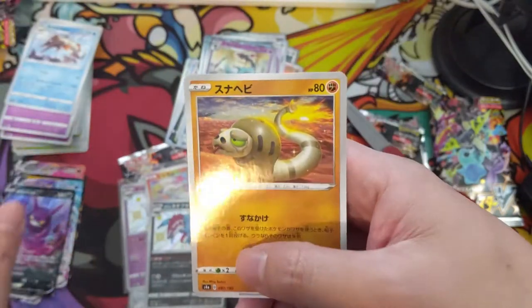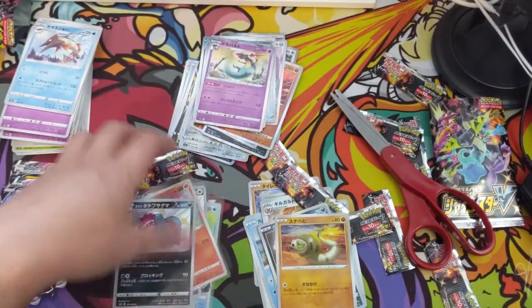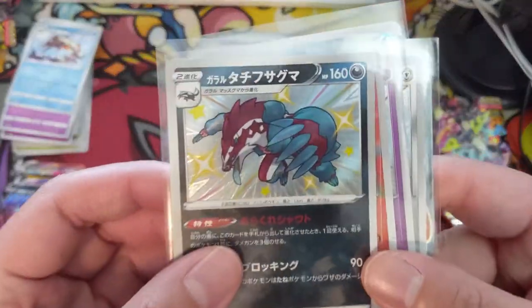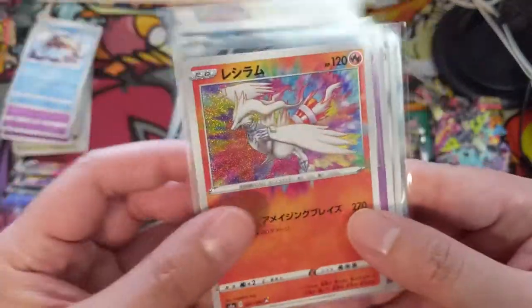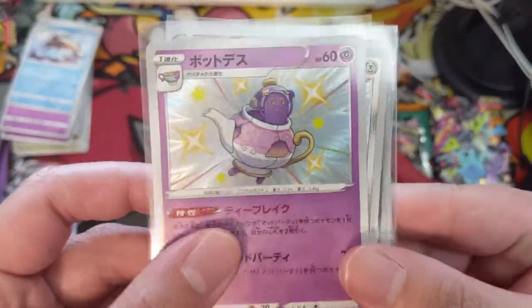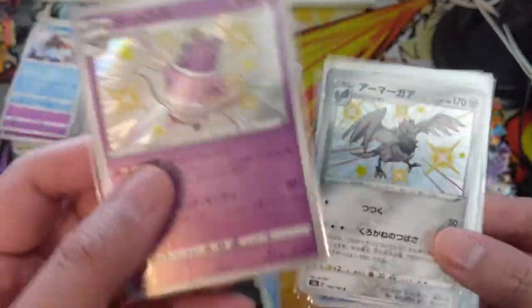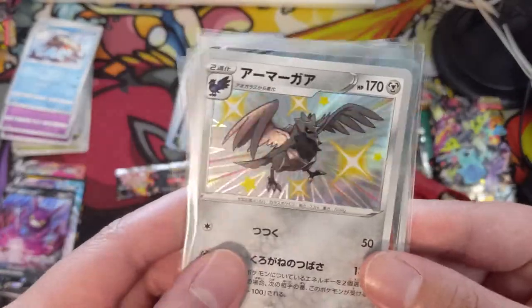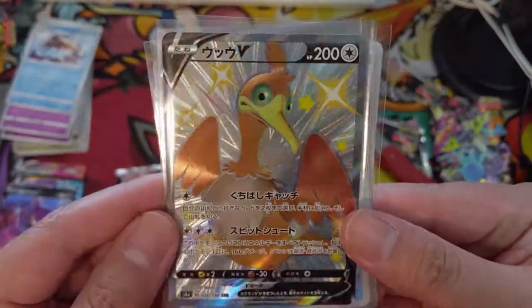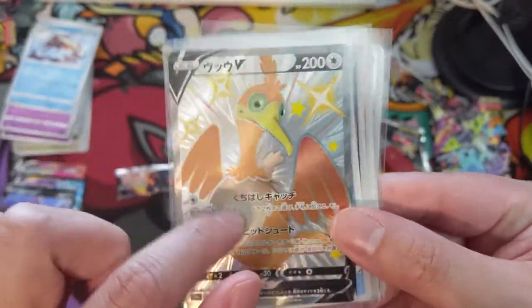Crobat into a snake — so once again we hit our SSR pretty early. But we did get some pretty cool shinies: Obstagoon, Amazing Rillaboom — I can't remember the Teapot's Mad Party attack. Corviknight and a Cramorant shiny — very nice, I like this color.